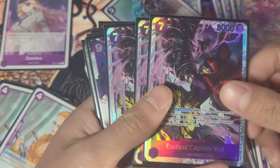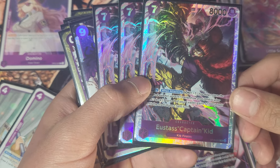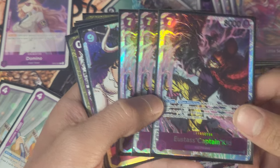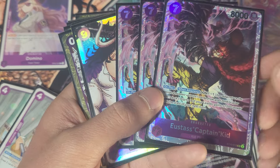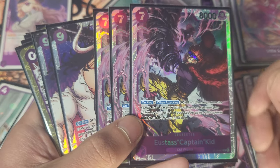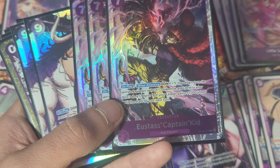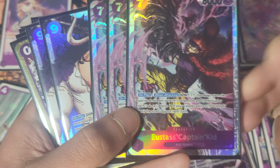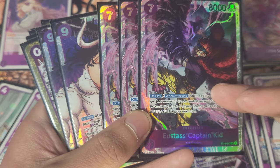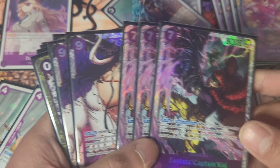Next we have Kid. A lot of people choose to revolve their decks around him — I don't really recommend it. Once he's removed from the board it feels like the game's almost over, and he's not super hard to remove because he's only 8k power with no counter. When he's played or attacking, you can minus one Don and your leader gains 1k power until your next turn. So your leader also gets 1k power from the minus, which boosts him to 7k — and this 1k lasts until your next turn, so your leader sits at 6k, which is very powerful.